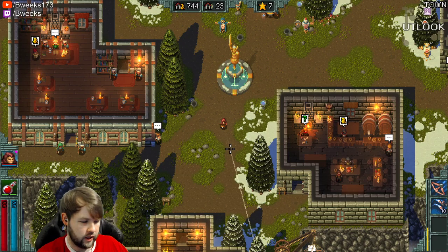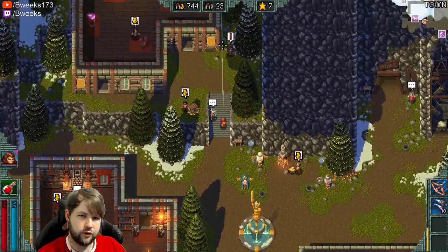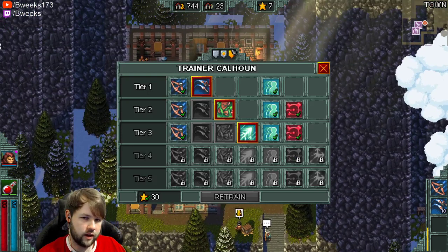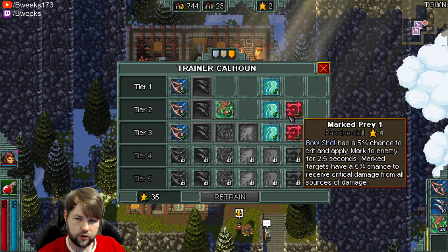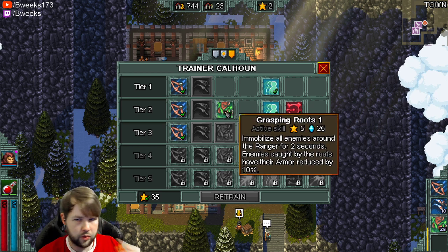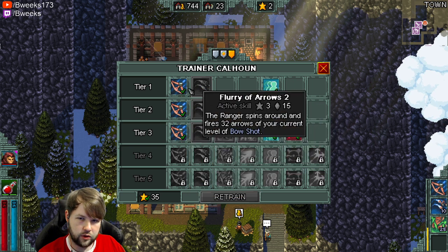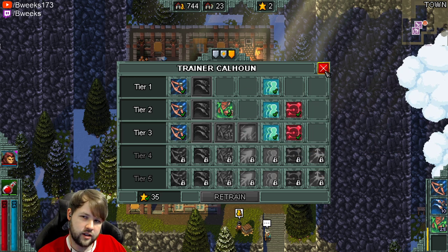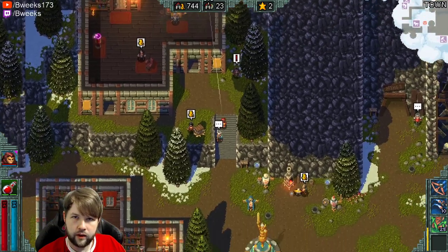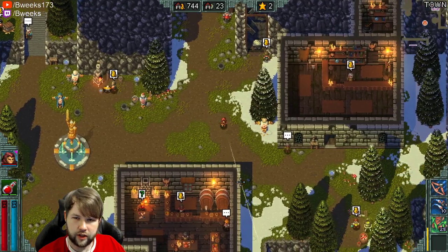We can kind of show off the idea of using XP stuff. Even though we only got one level, it didn't really feel worth it in that case, but if we would have gotten to Act 3, it would have started picking up a lot more. I'm actually going to go ahead and grab Grasping Roots just so we have a point in it, so we're going to immobilize enemies around the ranger. Enemies caught have their armor reduced by 10%, and our stuff does physical damage, so reducing the armor will increase the bowshot damage.